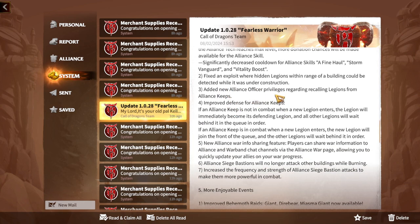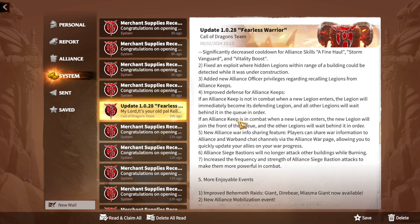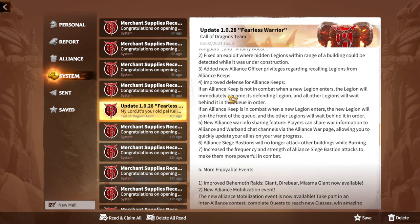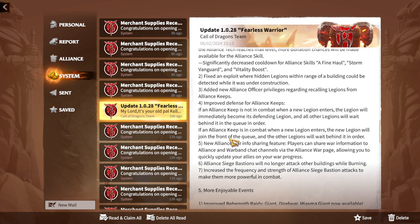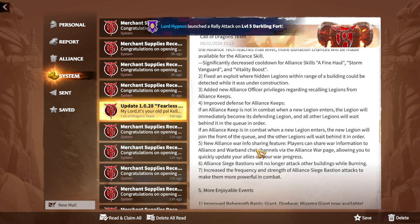The cooldown for alliance skills Fine Howl, Storm Vanguard, and Vitality Boost has been significantly decreased — these were the weakest new alliance skills that needed a buff. They also fixed an exploit where hiding legions within range of a building under construction could be detected, and added new alliance officer privileges for recalling legions from alliance keeps. Alliance keep defense has been improved: if a keep is not in combat when a new legion arrives, it immediately becomes the defending legion.